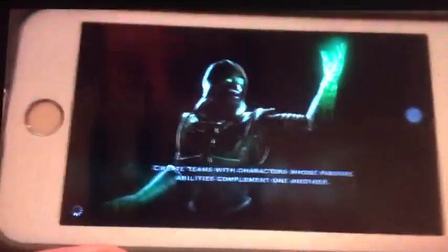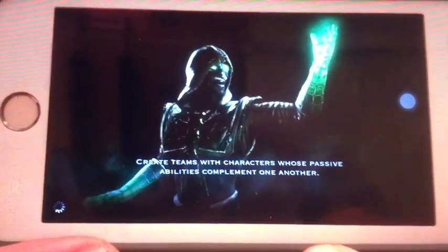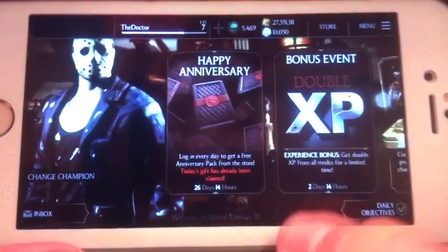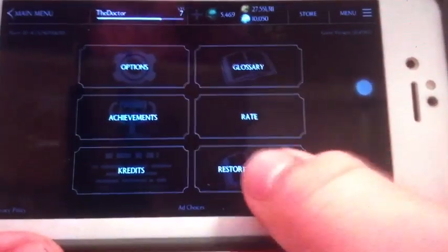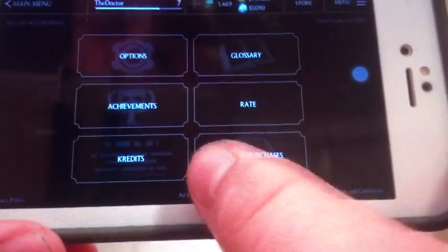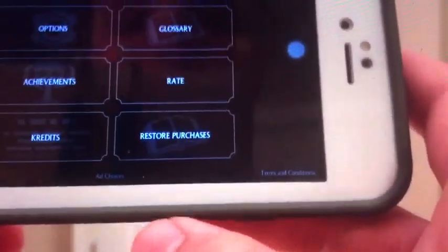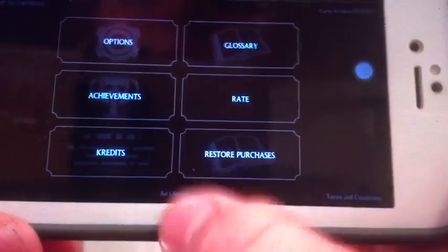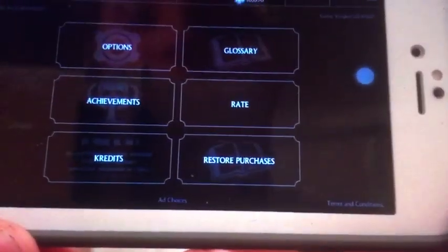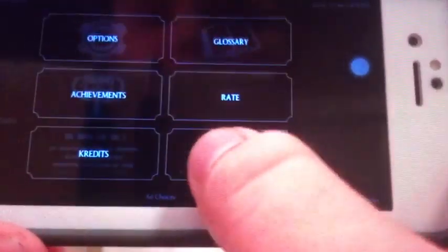Then you want to turn your wifi back on. It should restart the app, and once it does, go to menu settings, then restore purchases, and just keep clicking that however long it decides to load.